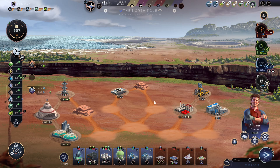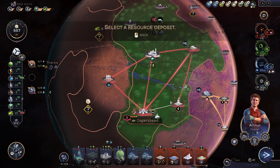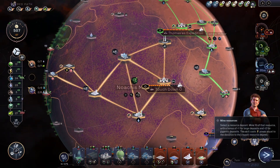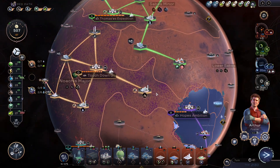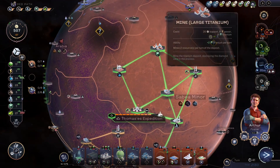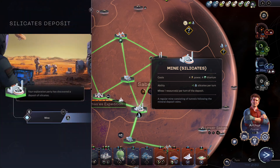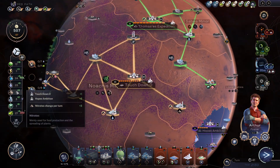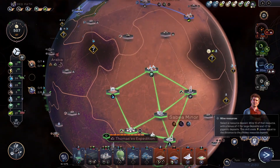This will make terraforming a little bit faster. As for resources, titanium is a good target for this mine resources action. We're going to need plenty more to get some more mines going, which is a priority right now. Alternatively, I could grab some nitrates to get exactly nothing. So let's just do some titanium, I think, for now. I mean, there's just so much titanium.